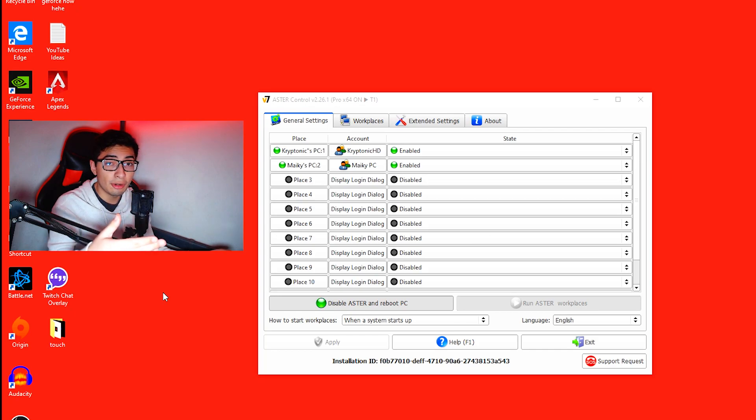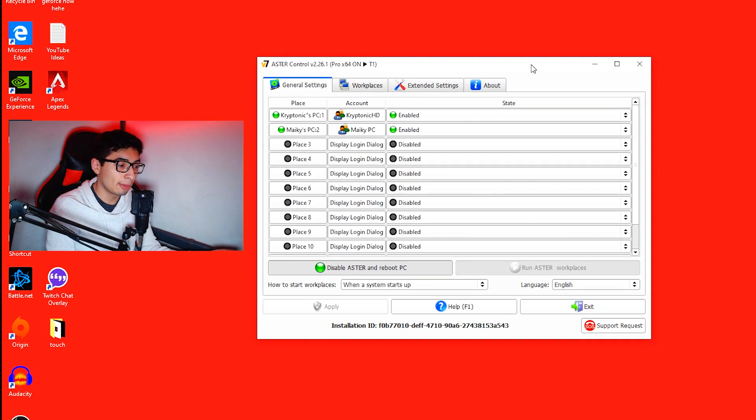Going over to my desktop, this is what the Aster program looks like — it's a very simple program overall. These are all the workstations you can create. Do keep in mind that this all runs off your computer, so if you have a lower-end computer don't try to turn all of them on. My computer has a Ryzen 7 2700 overclocked, 16GB of 3200MHz RAM, and a GTX 1660, and I'm able to do this perfectly fine.